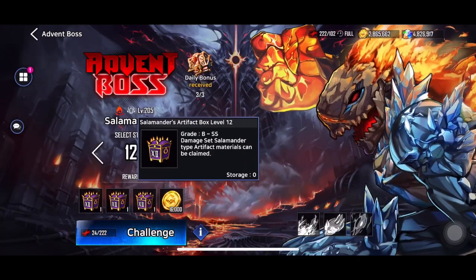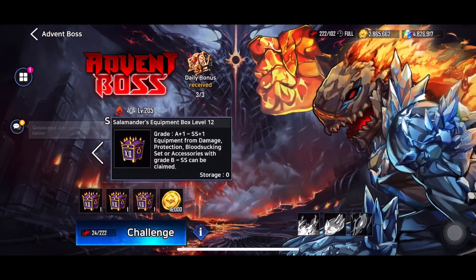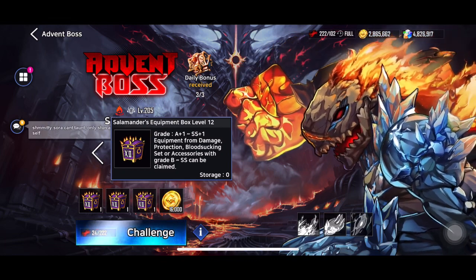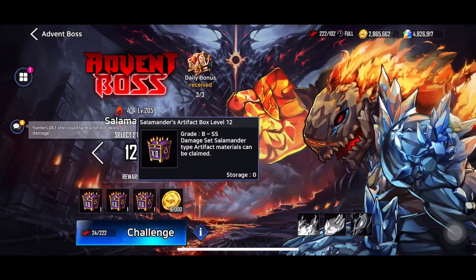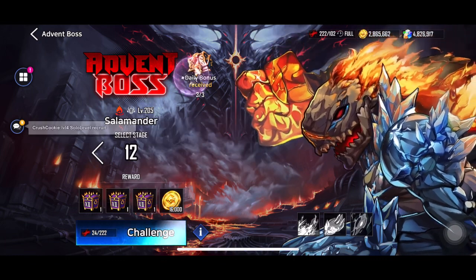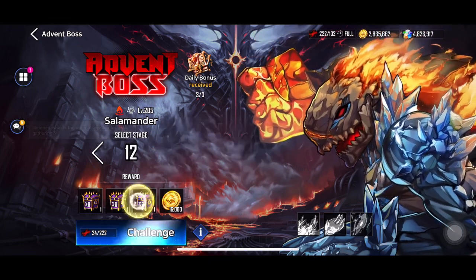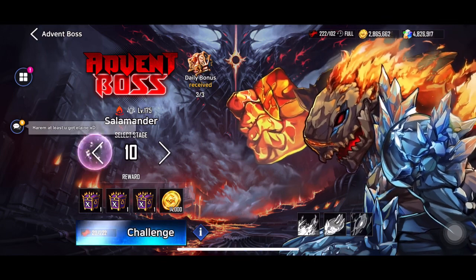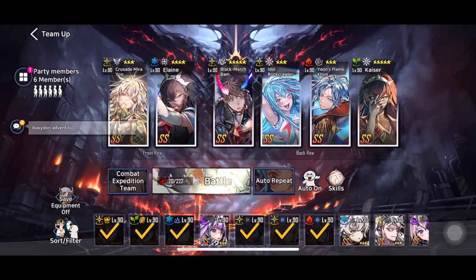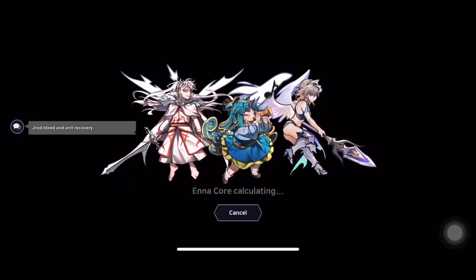This is your ability to get one version of artifact B2SS group, and this is your ability to get regular gear. For level 12, it's A2SS but still B2SS on a regular artifact. When you have the daily bonus — which I don't have anymore because I've done a lot already — you'd actually get a bonus that allows you to get better drops through the chest. The three a day is pretty nice, but the main thing is this Expedition.